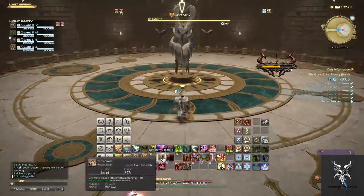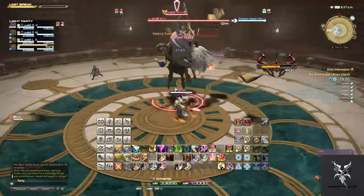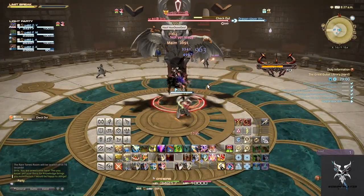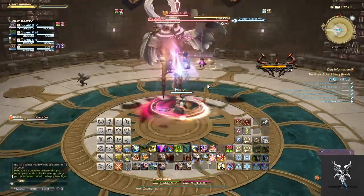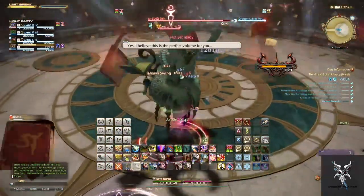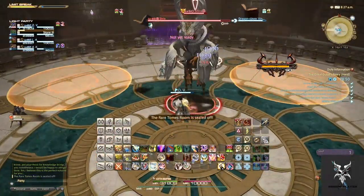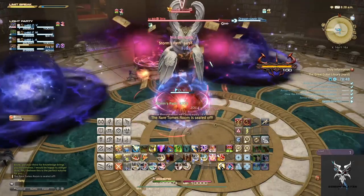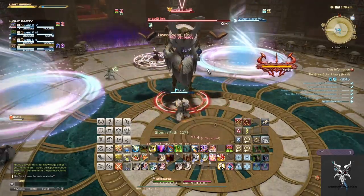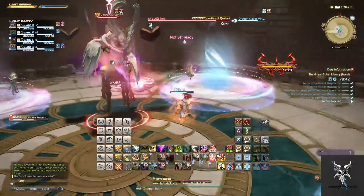Strix has many abilities that can be completely avoided. When he casts Checkout, it'll summon several AoEs onto the ground that you'll want to keep note of, as you'll use these to dodge different abilities. When he casts Properties of Quakes, you'll want to move into the Windy Circles to get off of the ground and negate the damage you receive.